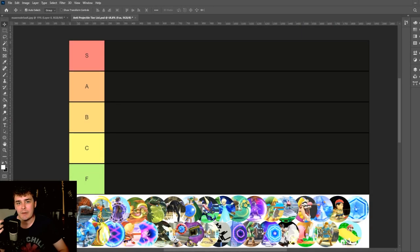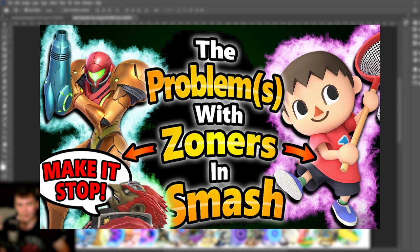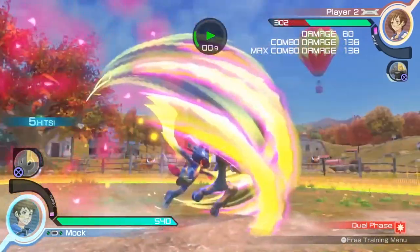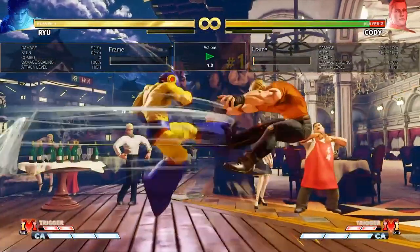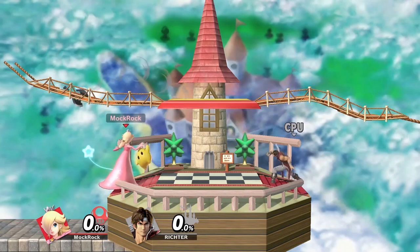So for anyone who hasn't seen it yet, I recently put up a video on Mockrock that talks about some of the problems with zoners in Smash Ultimate specifically, and one of the things I talked about was the lack of interesting anti-projectile tools in the game, so we're going to take a look at all of them today and see where I rank them in terms of design.